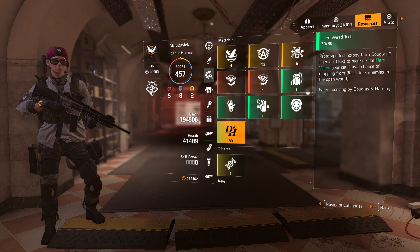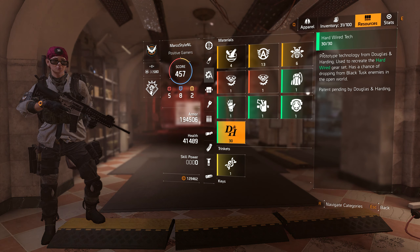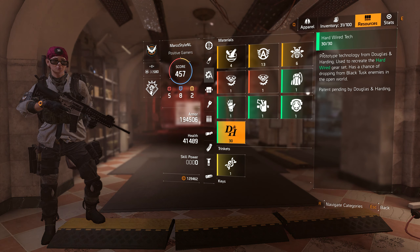Aside from the special components, you also need 10 of those Hardwired Tech items per piece, which means you need 60 in total if you want all six pieces. The cap for this material type is only 30, which is a bit weird if you need 60 to get the full gear set. So you're going to have to collect 30, go back to the crafting station, craft three out of the six items, and then go back into the dark zone and collect the remaining 30.